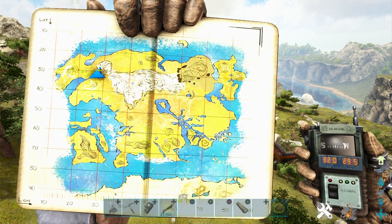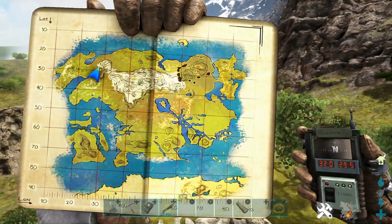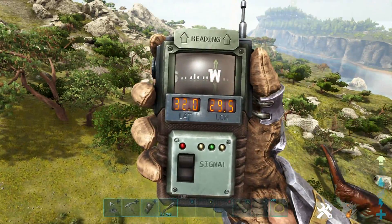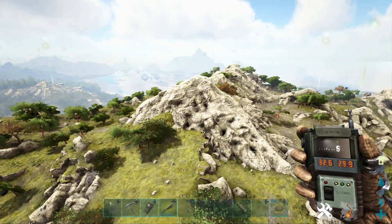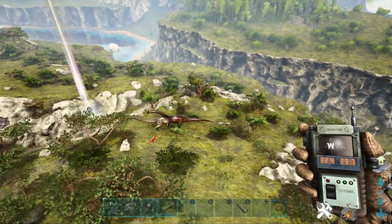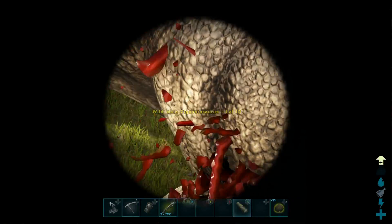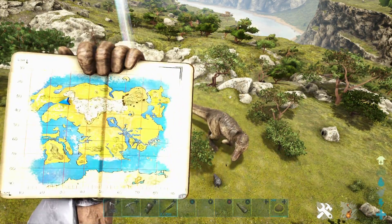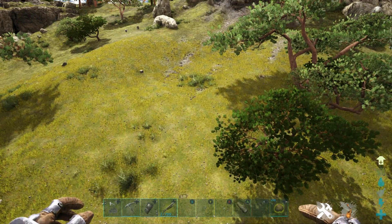This is where we found our next Giga spawn location — that's where we are on the map. It will probably spawn all around this smallish mine here. We did see this guy over here — level 10, beautiful. Anyway, that is that location done. Let's move on to the next Giga spawn location.